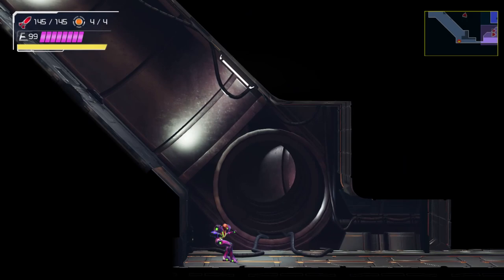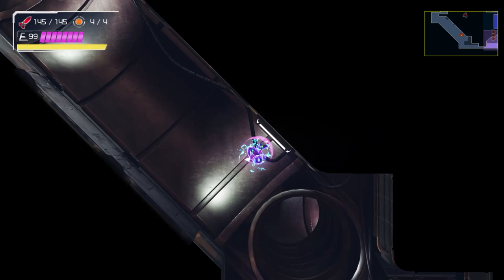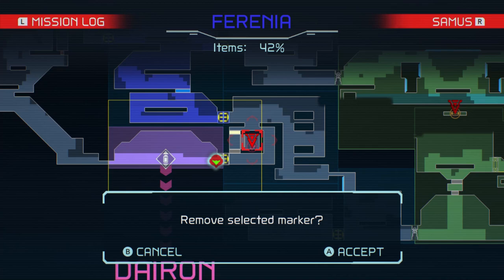I know there's a way to do this — I'm trying not to spin jump so I can get up on there. It's going to take a little bit of practice with this one, but at least we got the Missile Tank Plus that was over here. That energy part is definitely going to be a bit more troublesome, but hopefully we'll be able to get it in this episode.